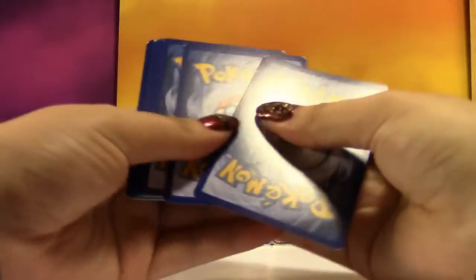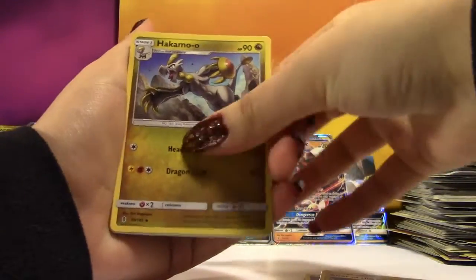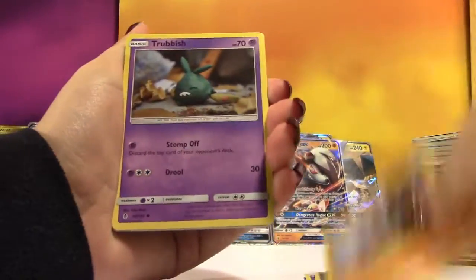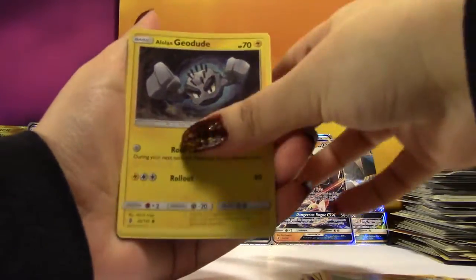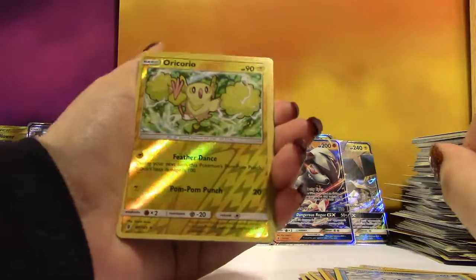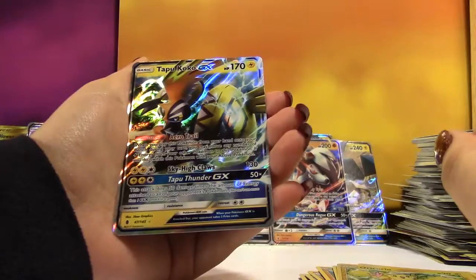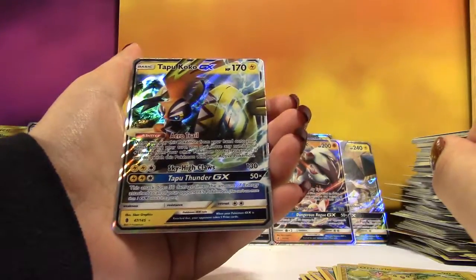It just means I got rid of all my regular rares early on. We got a Psychic Energy, an Altar of the Sun, a Hakamo-O, a Gliscor, a Trubbish, a Machop, Alolan Geodude, Mudbray, Alolan Sandtrew, a Reverse Oricorio, and the Rare — a Tapu Koko GX! You have a seven hit box!